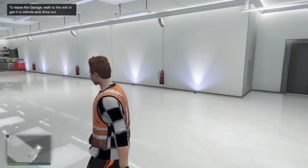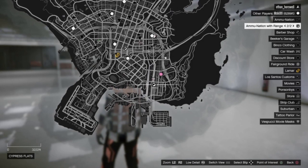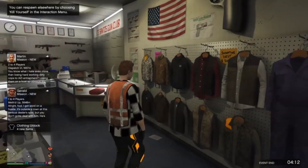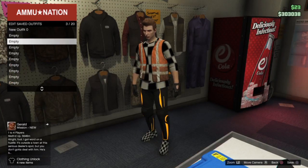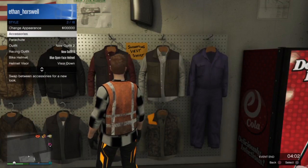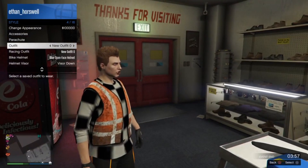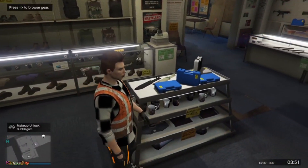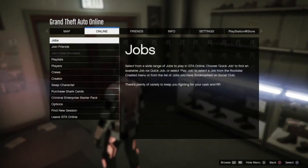Once you've loaded in, make your way to the nearest gun store. Once you're inside, save the outfit you last had on so you can keep it. As you can see, you can't equip the juggernaut outfit yet.